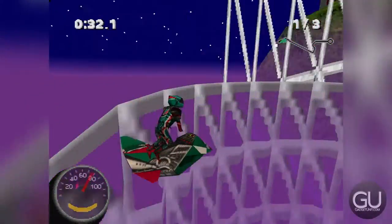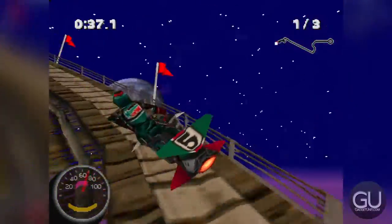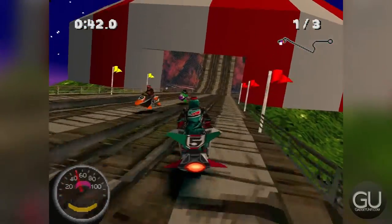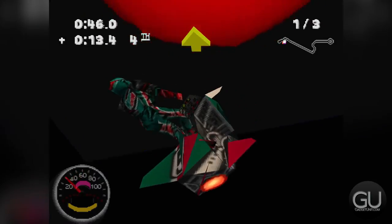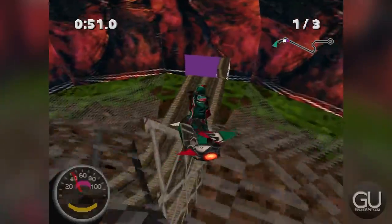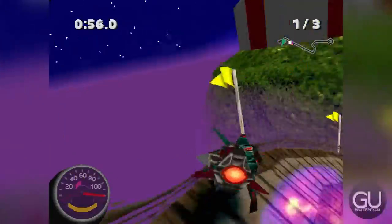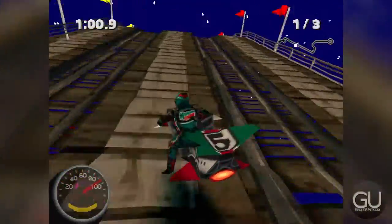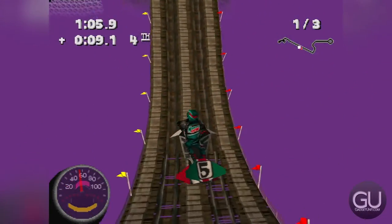If we hold Circle we can use the grapple pole to make sharper turns, which is nice to have so that you don't fly off the track — though you can still fall off your jet ski. As you can tell, the physics are a little bit odd, at least compared to today's games. That's to be expected, I suppose.